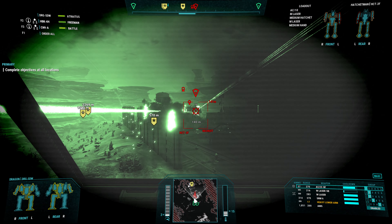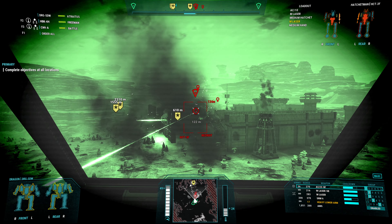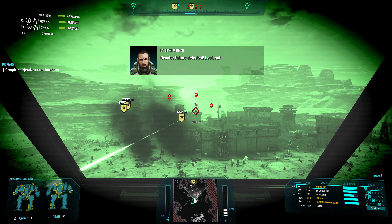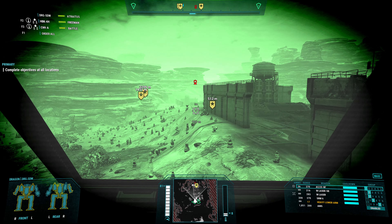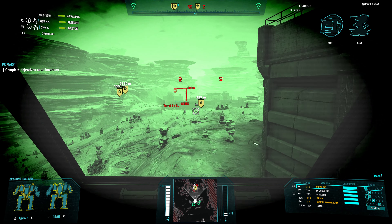So this is a hatchetman here, which obviously means we are looking to core him out. And there he goes — fantastic. As expected, hatchetmen go down very quickly when you hit their CT. Target destroyed. Okay, so there's a lot of enemies here, no doubt about that. But the actual destination is up over here.